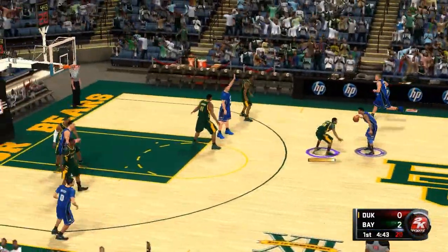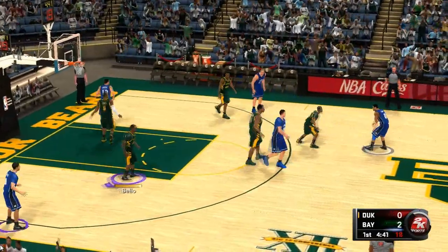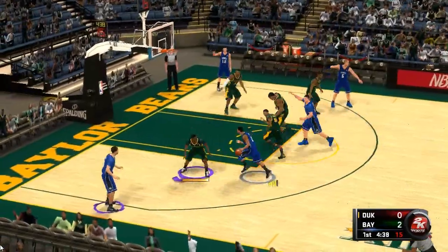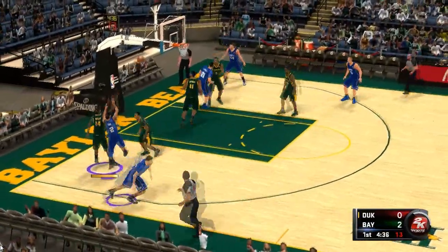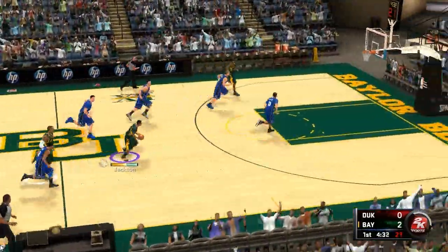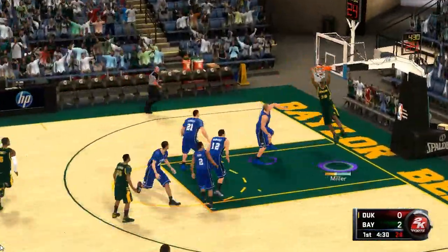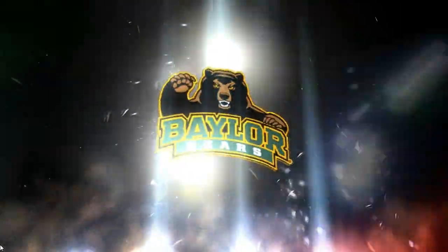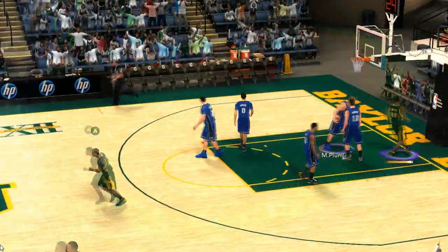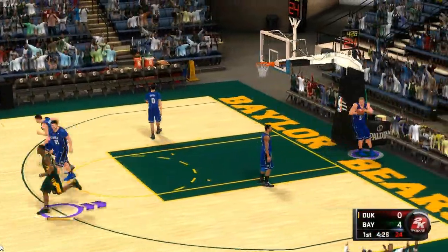As you can see, Quinn Cook and Austin Rivers representing Duke. And in the middle of this I do check to see if I'm playing on All-Star difficulty because I do dominate here. Quinn Miller right there — locked for a top-10 pick in next year's draft, which is the most anticipated NBA draft for a very, very long time.